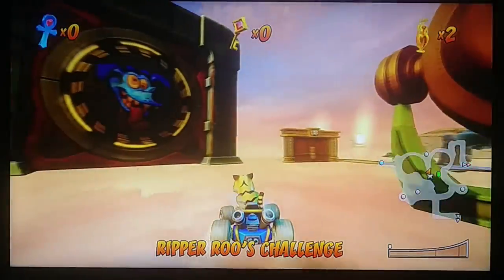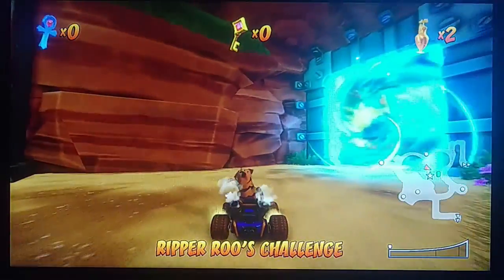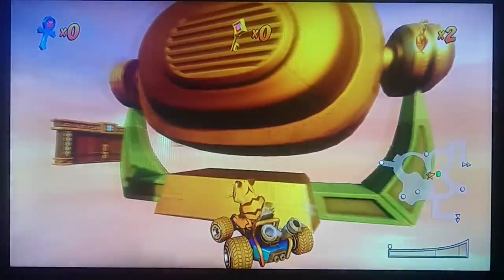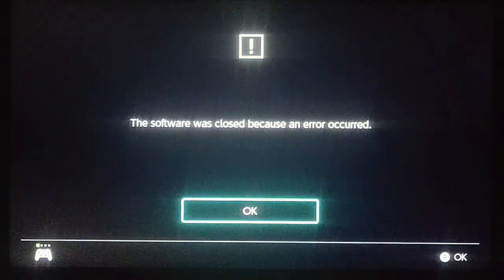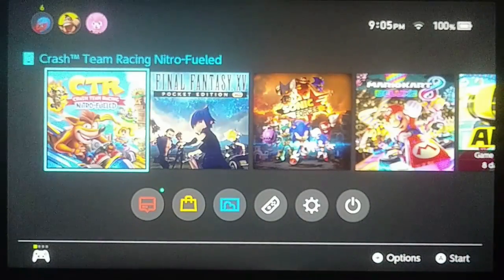This might take a couple of good tries, but you'll see everything deloading and trying to pop back in. If you do it just right, you might actually glitch out your game — and there you have it, glitch out your game. It closes right back to your home menu. You can easily start it back up and just start all over.